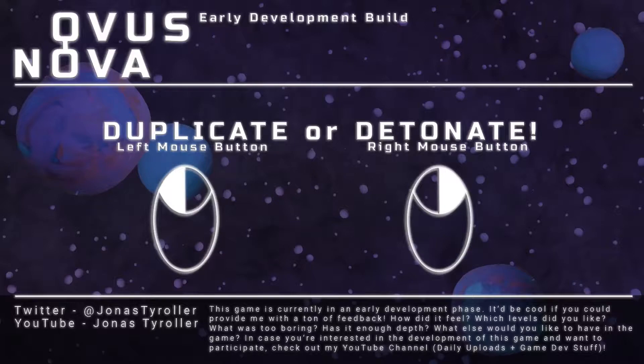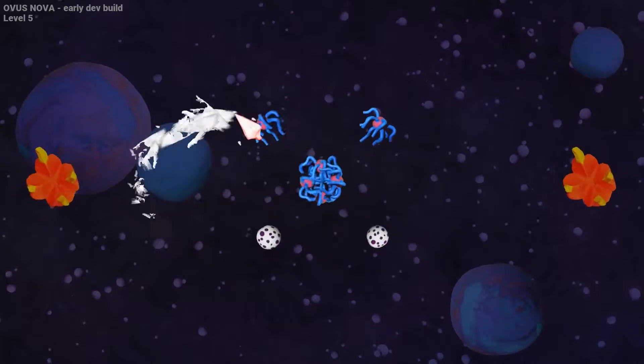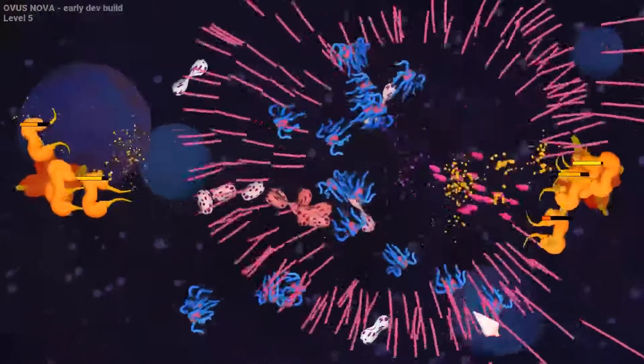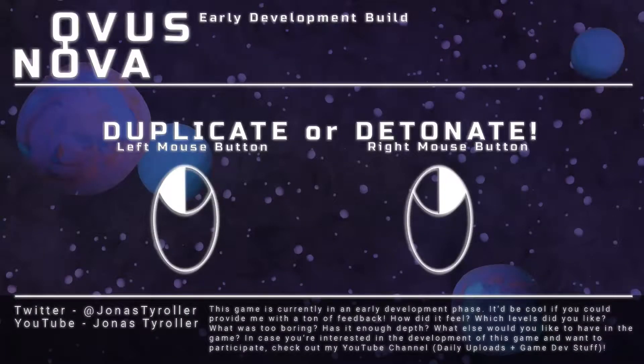The controls are super simple. You use the left mouse button to duplicate your units, to turn them into X, and you use the right mouse button to detonate them, to make them explode and deal damage to enemies nearby. Left mouse button: turning them into X, duplicating them. Right mouse button: making them explode. It's really that simple.